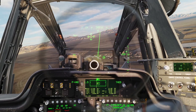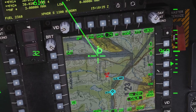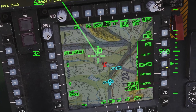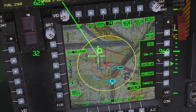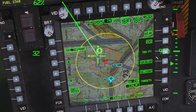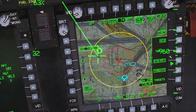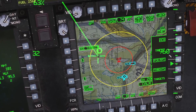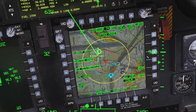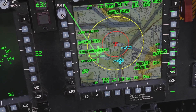Another thing to go over for defensive systems is having threat rings on your TSD. If you go to your TSD, click the show button, go to threat show, and click threats, you can have rings appear around your threats. These threats come from the mission editor. A yellow ring means that if you're within it, the threat can detect you. Within the red ring, it can fire weapons at you. If you can't see your targets, it might be because you're in the nav phase — click to go to attack phase.